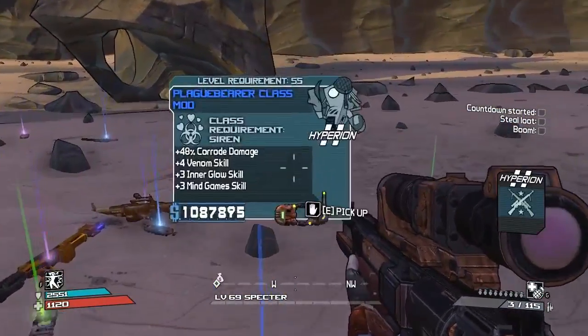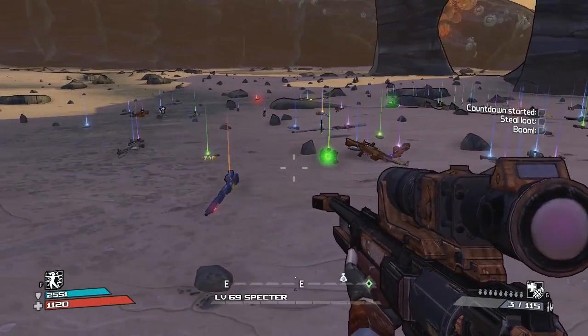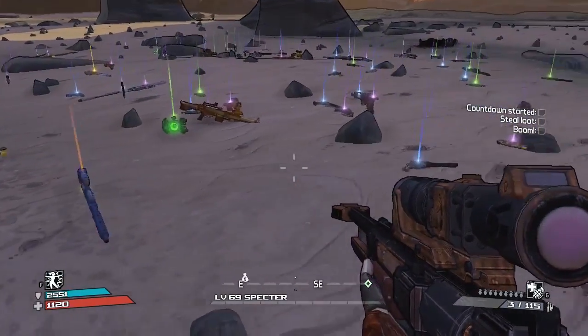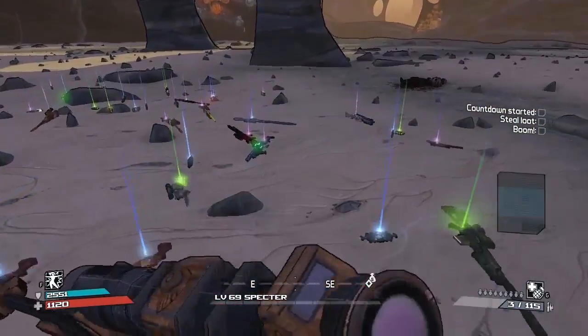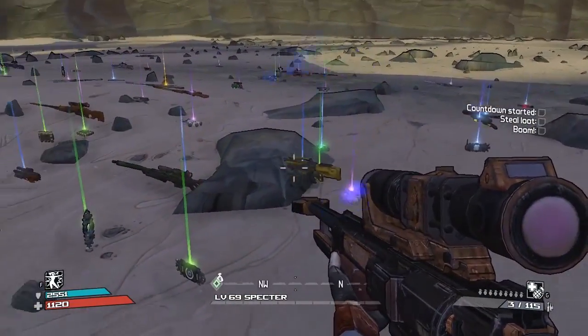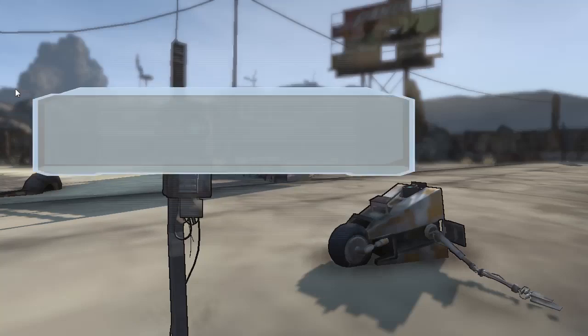Doesn't seem to be a huge amount of legendaries dropped here - is that another volcano? That is another volcano. Let's check - yep, two volcanoes. There's nothing else there at all, which is a shame. So let's quit and come back in. We're going to use the Oasis Crow's Nest shortcut to bring us straight back to Craw.